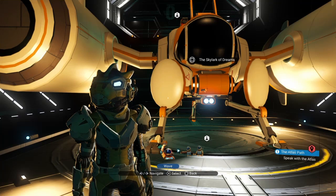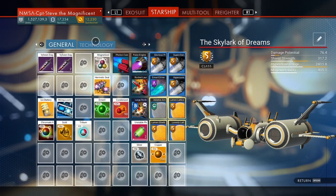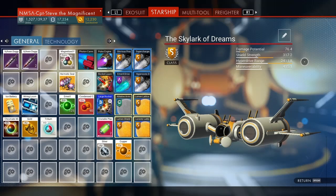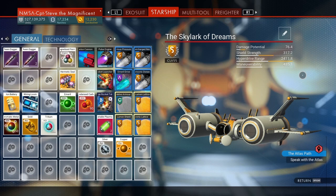Hello chums, it's Captain Stephen. I'm up on my freighter looking at my ships and thinking they all feel fairly similar now that they've got the same level of storage and technology slots. They're all fairly balanced out. The only places they vary slightly is the explorer, for example, the hyperdrive range is phenomenal, whereas my fighter the damage potential is phenomenal.